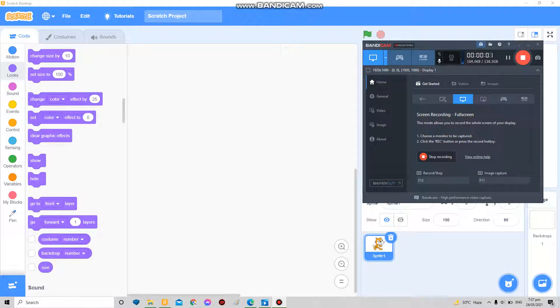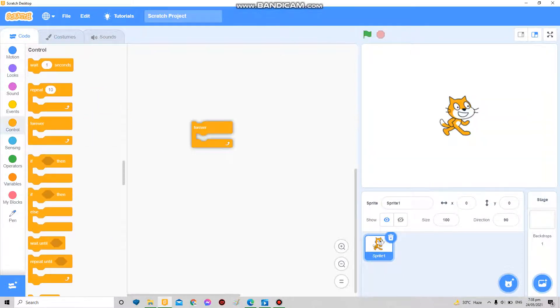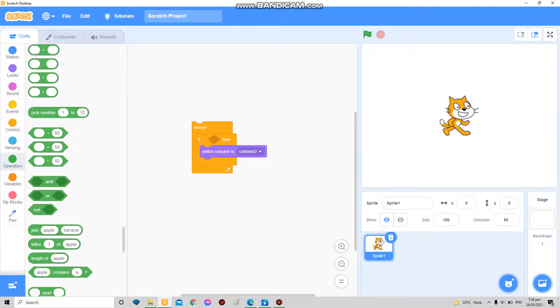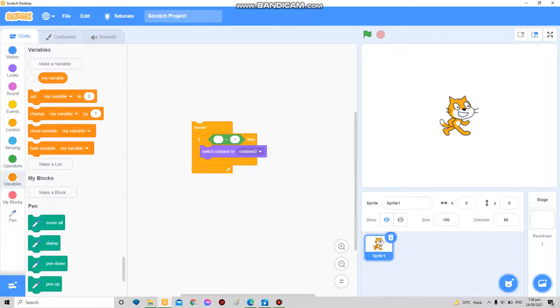Just testing the microphone. So here's a health bar tutorial — not one of those where you just click 'switch costume to health bar, if health equals one then...' and that's it.